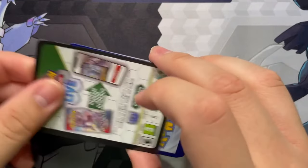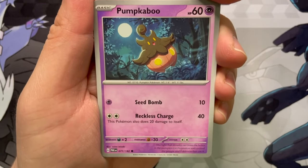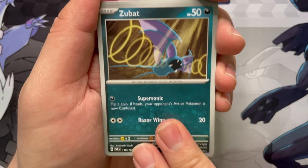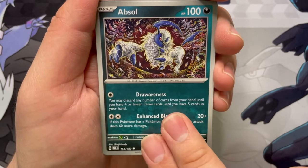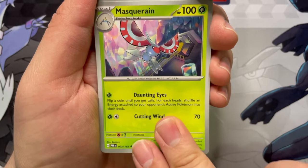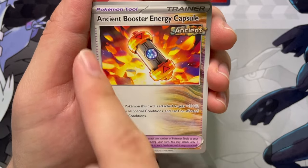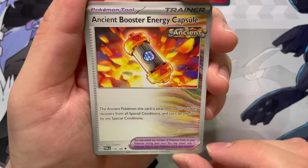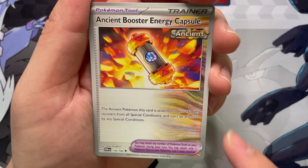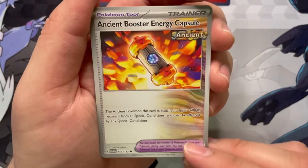Next pack. We got a Remorade, a Pumkaboo — a little late there, Halloween was a few days ago. A Zubat, a Natu, Absol yet again. Masquerain — looks like it's in Area Zero with the artwork. Ancient Booster Energy Capsule: the Ancient Pokemon this card is attached to gets plus 60 HP, recovers from all special conditions, and can't be affected by any special conditions. That's very curious.